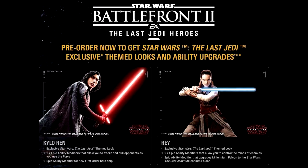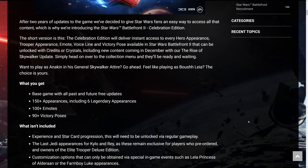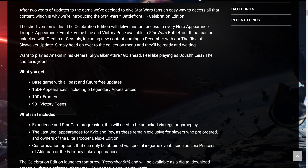You will not get the Last Jedi appearances for Kylo and Rey — I'll put those on the screen right now — as these remain exclusive for players who pre-ordered and owners of the Elite Trooper Deluxe Edition. That edition is no longer available for pre-order. You had to pre-order the game to get those skins and some star cards, so that's an exclusive thing. You won't be able to get those unless you purchase an account that already has them.